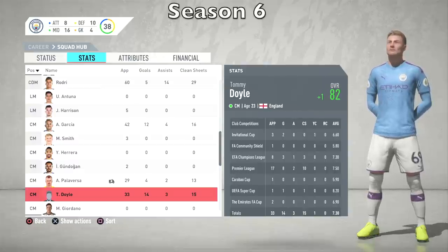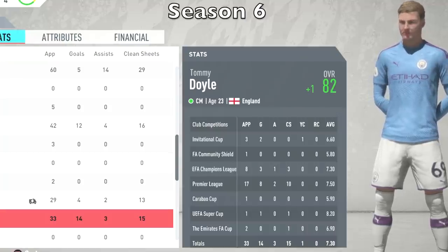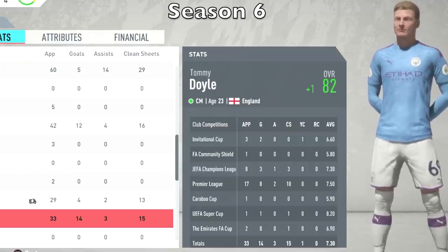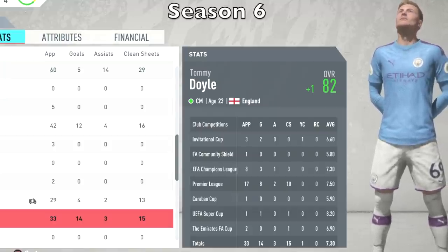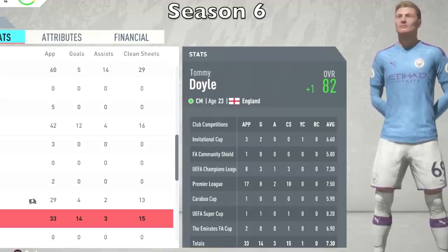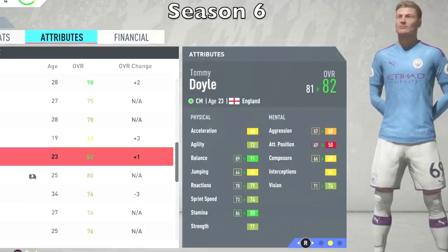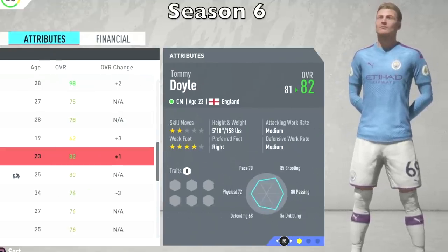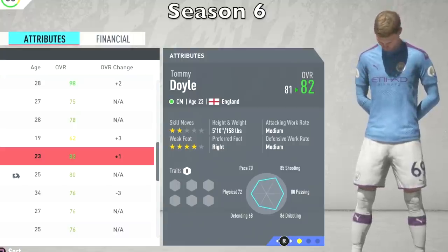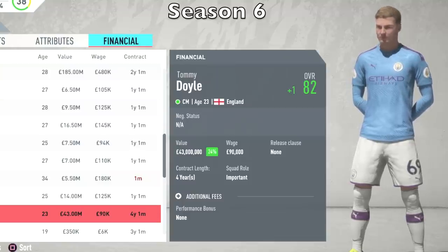At the end of Season 6, there wasn't much growth — he only went up by one overall point, reaching 82. He did have a good season though: 33 appearances, 14 goals in 33 — basically a goal every second game — three assists, and an average of 7.30. He keeps getting injured though, and that's why his growth hasn't been the best. But his attributes are still going up: physicals, mentals, and technicals. His value after Season 6 is now $43 million.